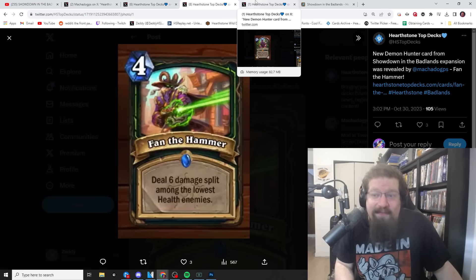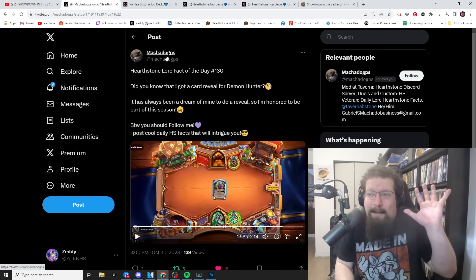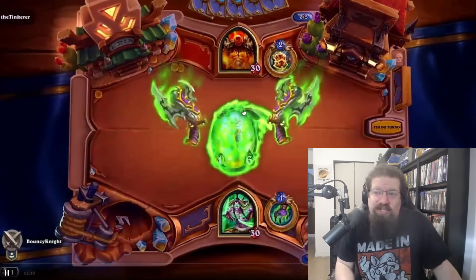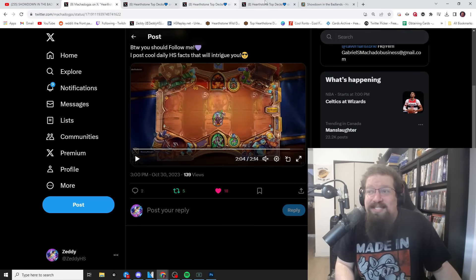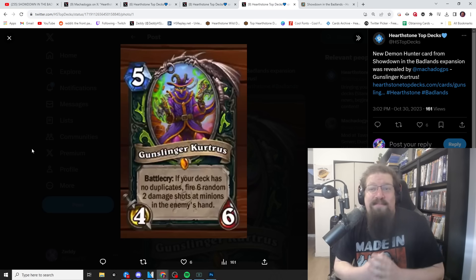Now we have the Highlander payoff card for Demon Hunter: Gunslinger Kurtress, a five-mana 4/6 minion. Battlecry — if your deck has no duplicates, fire six random two-damage shots at minions in the enemy's hand. That's like 12 damage at minions in the opponent's hand. There's actually video showing how it works and it just fires off and destroys a bunch of minions in the opponent's hand, and the animation is pretty sick.